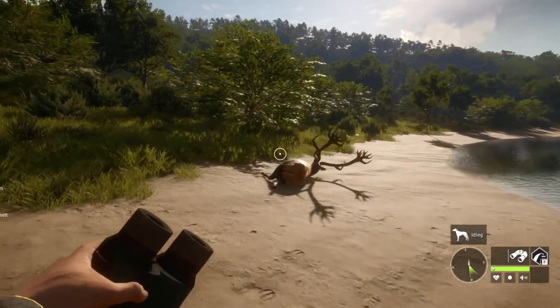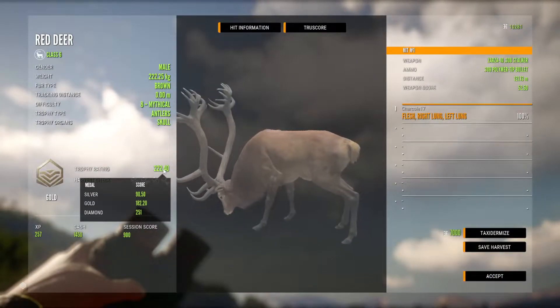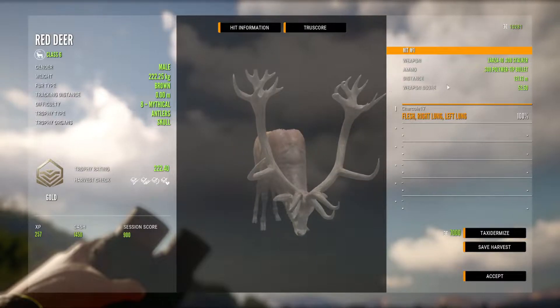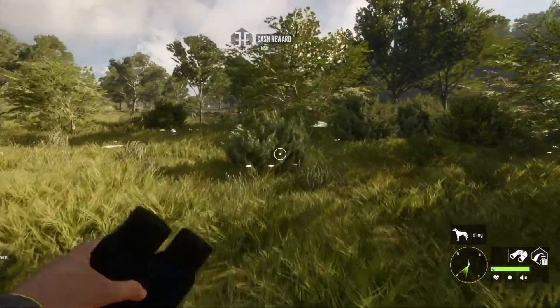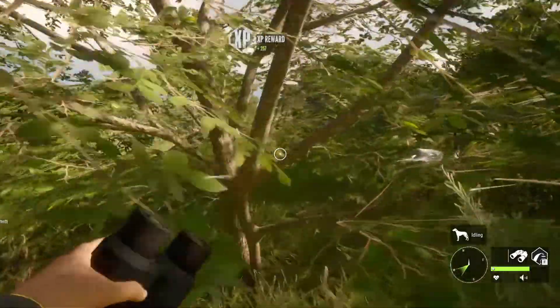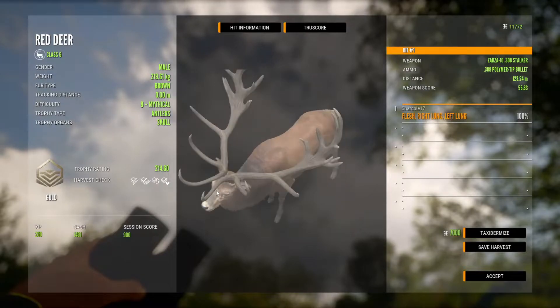Here we have one of those Mythicals - I'm certain it'll be a gold. It is at 222 - yep, perfect long shot, so it'll only be at 121. And then this one here, and then the blood for the other one is over there. This guy's going to be 214.